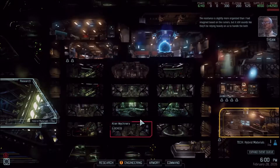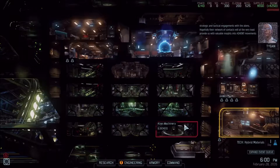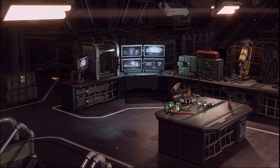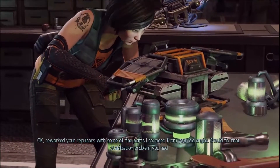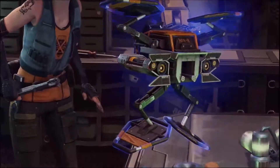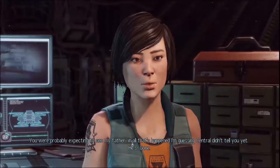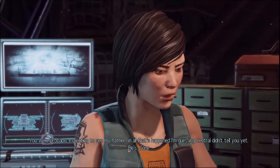The resistance is slightly more organized than I had imagined based on the rumors, but it still sounds like they'll be relying heavily on us to handle both strategic and tactical engagements with the aliens. Hopefully their network of contacts will at the very least provide us with valuable insights into Advent movements and positioning. Reworked your repulsors with some parts I salvaged from the old engine - should fix that stabilization problem. Commander, Lily Shen, Chief Engineer, at your service. You are probably expecting to see my father. He's gone - Dad gave everything he had to get us this far.